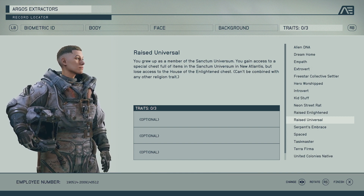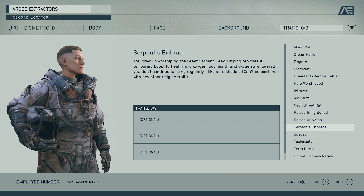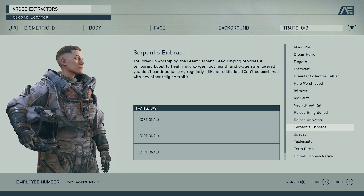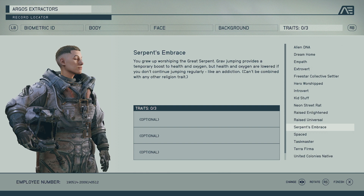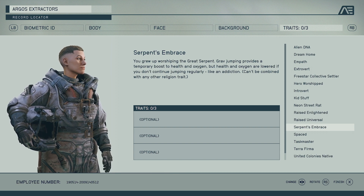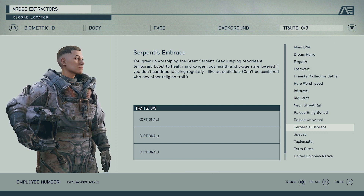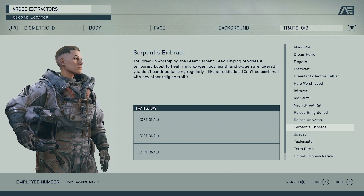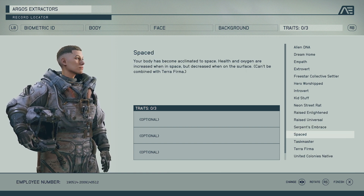Serpent's Embrace — you grew up worshipping the great serpent. Grav jumping provides a temporary boost to health and oxygen, but health and oxygen are lowered if you don't continue jumping regularly — like an addiction. If you're going to be going from planet to planet really quickly because you want to explore, this perk will give you a lot of bonuses. But if you're a chill player who wants to really explore one planet, this might be very detrimental. It's cool that it's not just buffs — there are negatives too if you choose it.